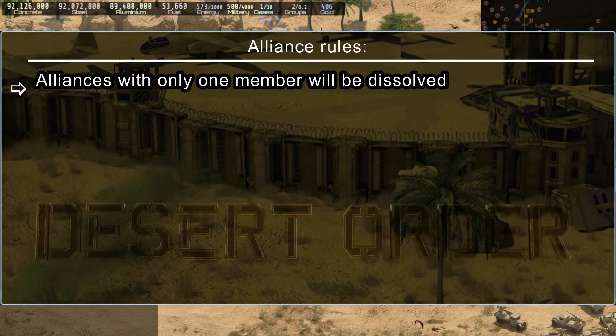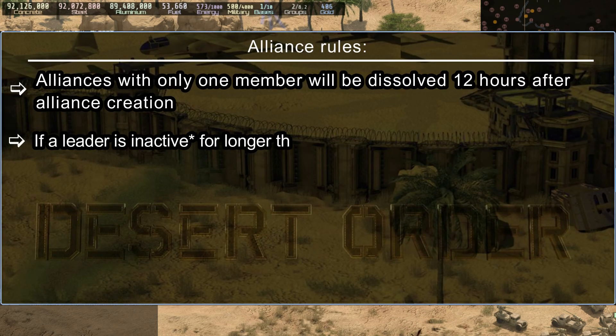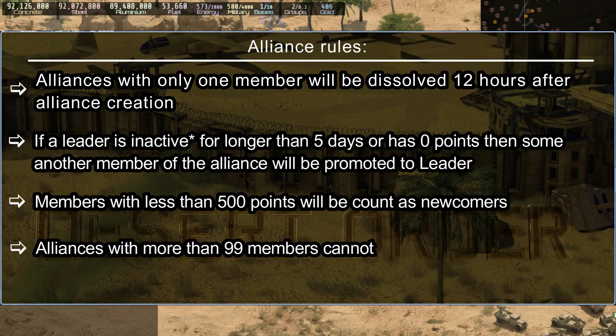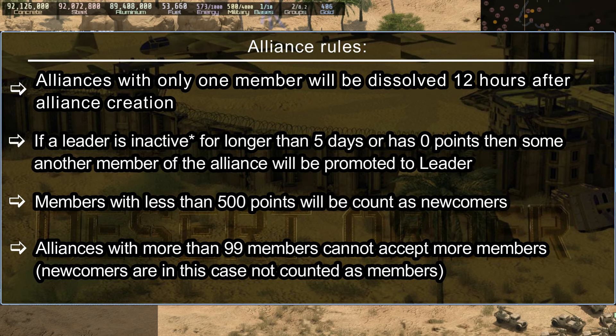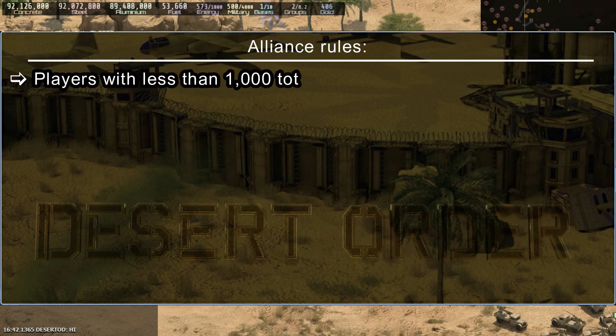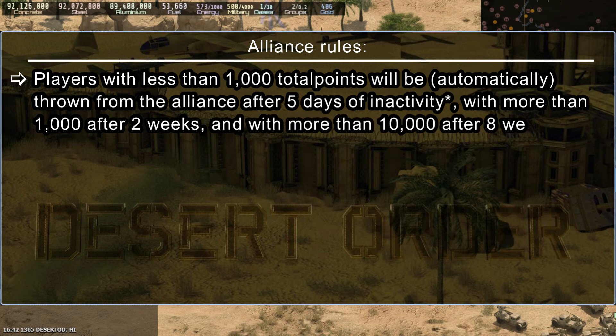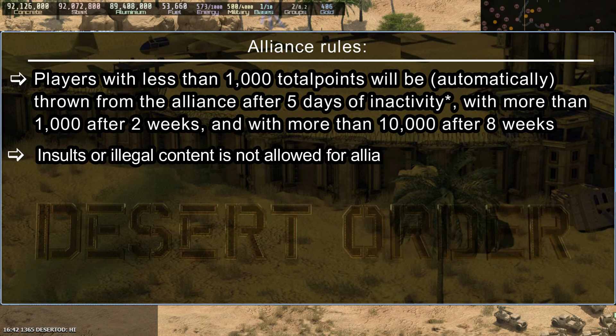Alliance rules: alliances with only one member will be dissolved 12 hours after creation. If a leader is inactive for more than five days or has zero points, another member will be promoted to leader. Members with less than 500 points count as newcomers. Alliances with more than 99 members cannot accept more members — newcomers are not counted. Players with less than 1000 total points will be automatically removed after five days of inactivity, those with more than 1000 after 10 weeks, and those with more than 10,000 after eight weeks. Insults or illegal content is not allowed in alliance names, avatars, or descriptions.